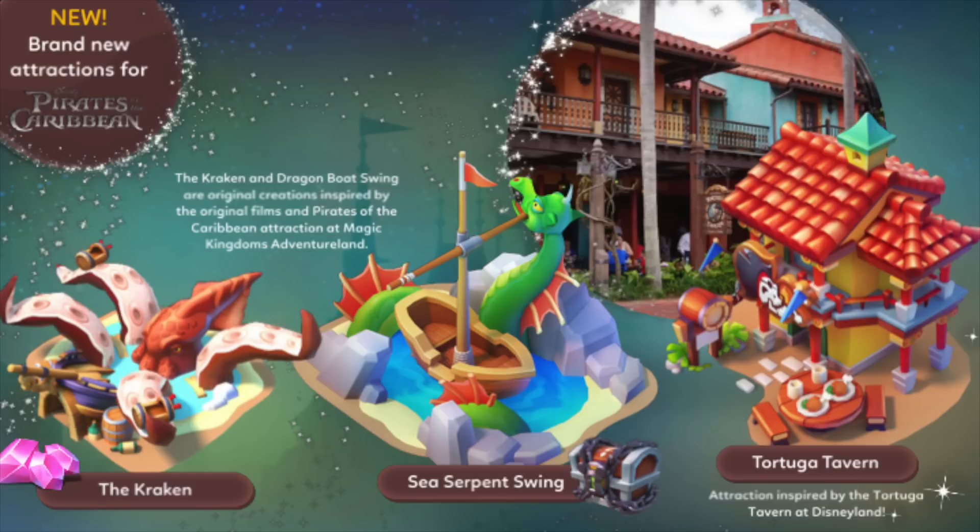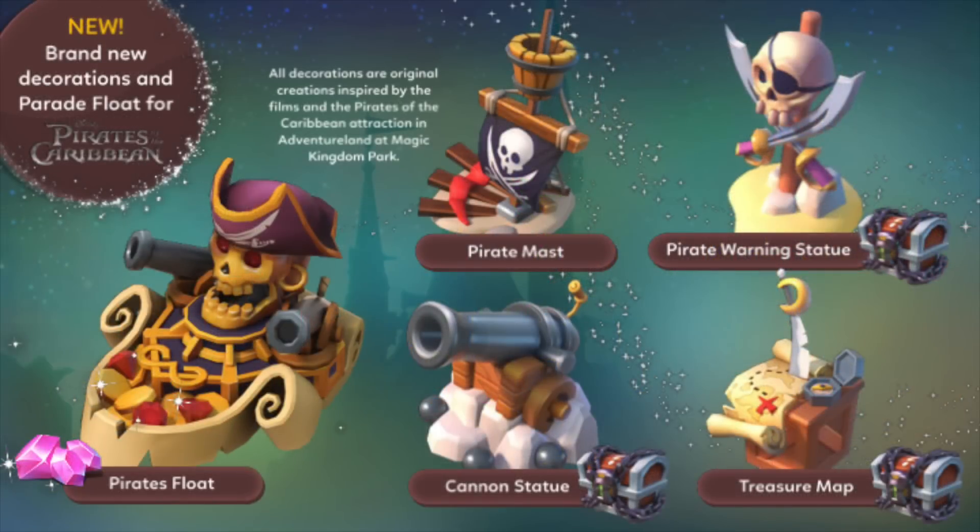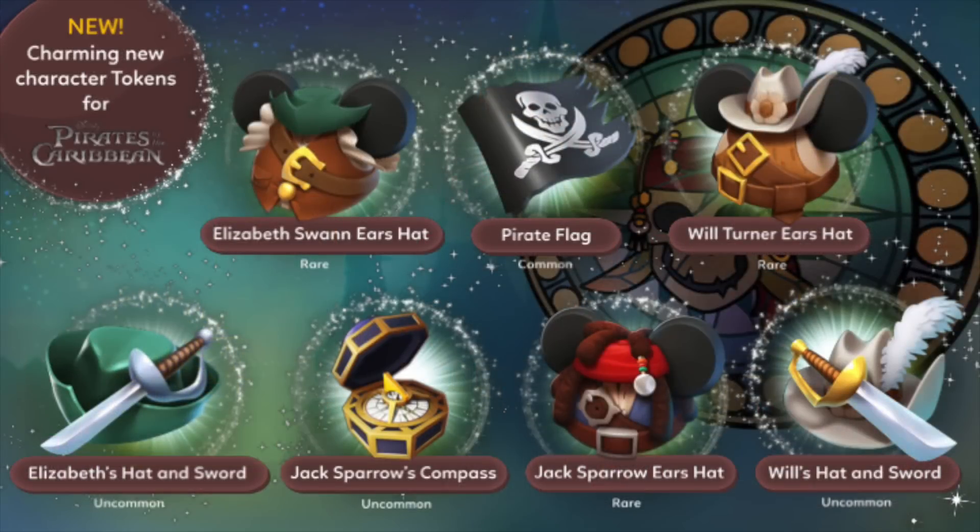We also have a bunch of new decorations as well as a new parade float. We have the Pirates float, which can be unlocked through gems. We also have the Pirate Mast, the Pirate Warning Statue, the Cannon Statue, and the Treasure Map, which will be unlocked and received through treasure chests. With the addition of new characters, we have new character tokens as well.